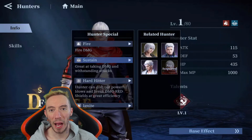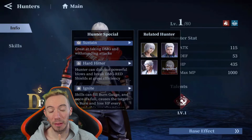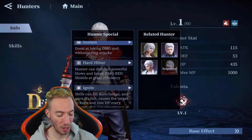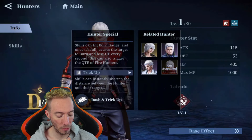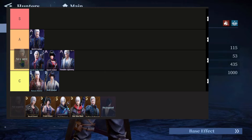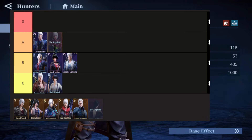Next we have the Fists of Salvation Dante — another top tier one. We're getting another fire damage dealer with sustain, hard hitting, and the damage-reducing shield break ability. We also have Ignite, Trick Up, and a dash. Putting him in A tier. The combos are a lot easier to pull off compared to some of the other characters, so this is one that is a lot easier to play.